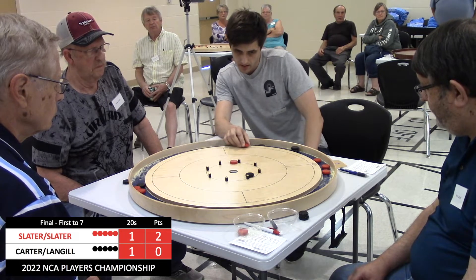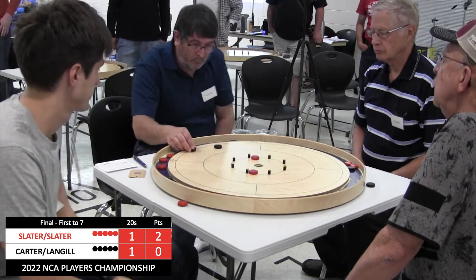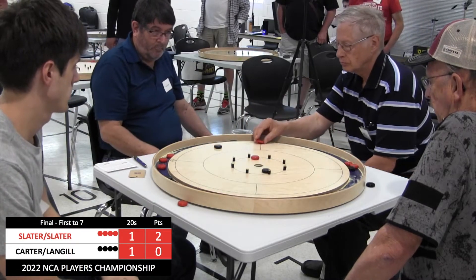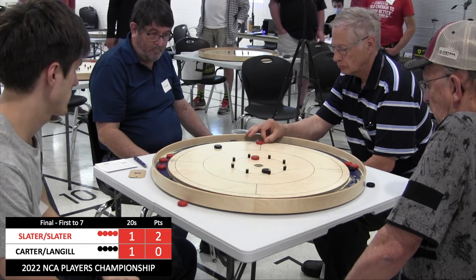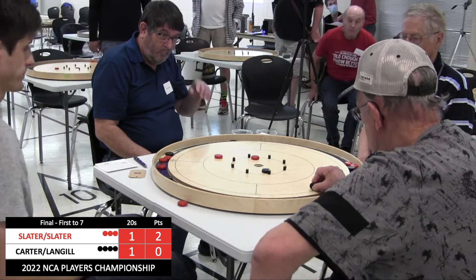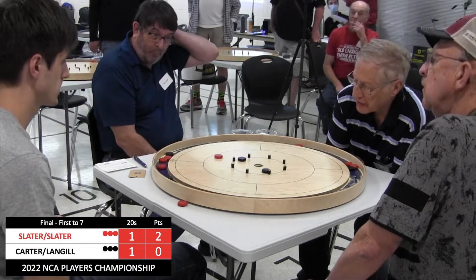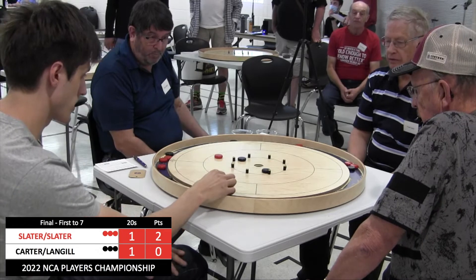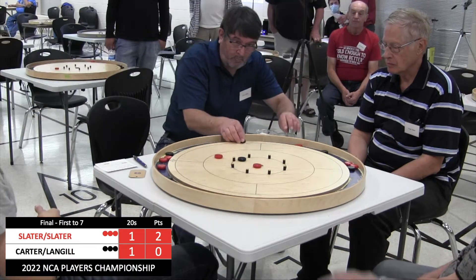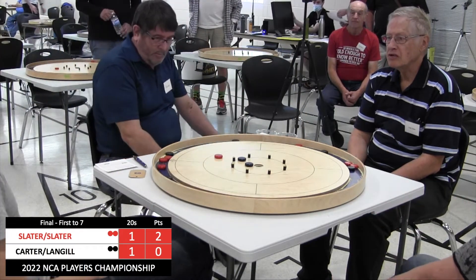Going for the takeout, but it's hard. Justin Slater doesn't get the takeout — he would have really loved that, leaving one in the 5. Good hit and roll from Ron Langell there, next to a peg. Another good hit and roll from Carter in between the pegs — so again, no 20 opportunities here for the Slaters. There is a far 20 chance for Justin Slater but he ends up a little bit short. Langell leans across to try to make the hanger 20 — and he misses, leaving an opportunity right back for Fred Slater. Langell is not happy there; he either wanted that 20 or wanted to make sure he left his shooter nowhere near the 20 hole.